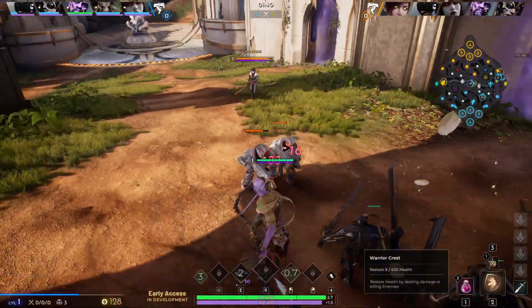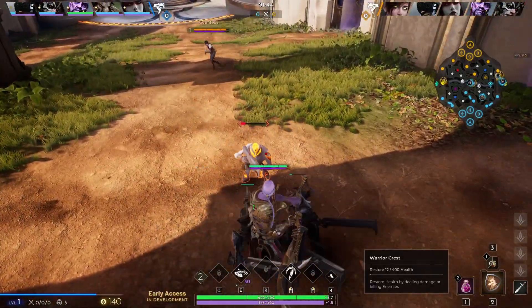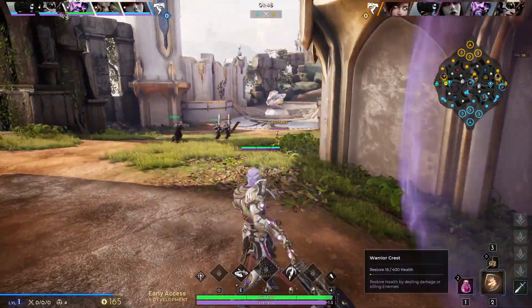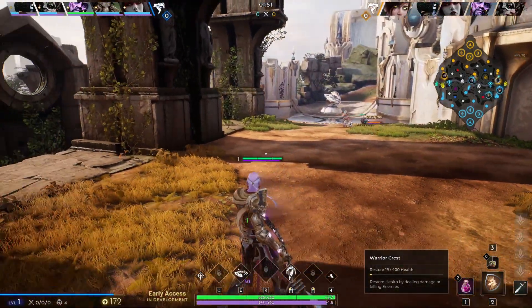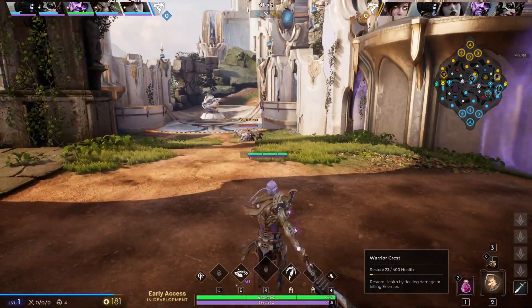You will just continue to push up the lane and take the enemy towers. You have to be extremely vigilant as this will almost certainly end in the enemy team ganking you, but in the case that happens, you are then relieving the pressure from your team. This will essentially be your job throughout the entirety of the game: pushing the enemy lane, waiting for the enemy to leave, and securing the towers.